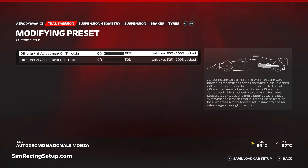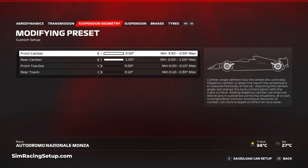Set the off-throttle diff to 50%. For the geometry, I've opted for the most classic F1 approach with right, right, left, left on the camber and toe. This is the only setup we can really run at Monza as it prioritizes straight line speed as much as possible.